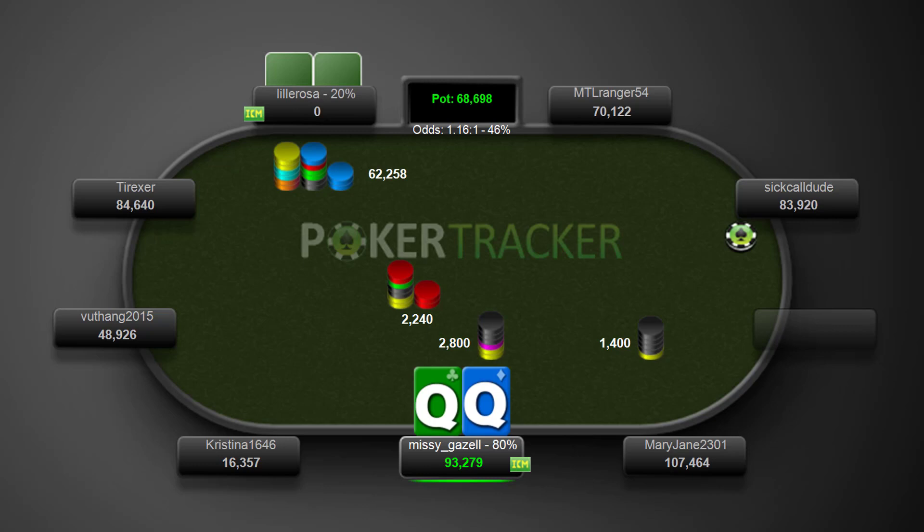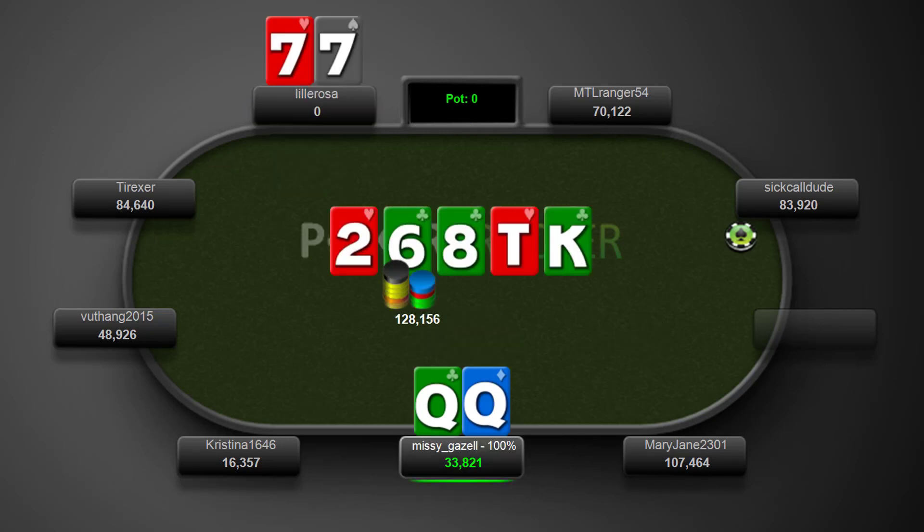So this is a pretty nice situation. The guy's jamming for about 22-23 bigs from the hijack, and yeah, it's just a very easy call with the queens. Nice hand.